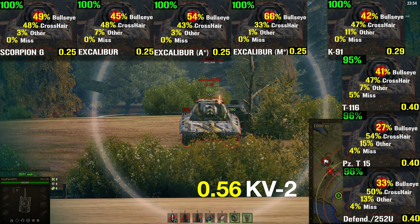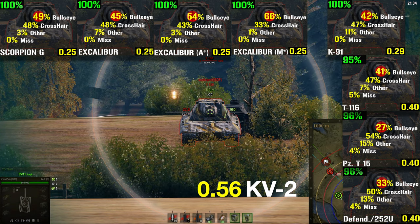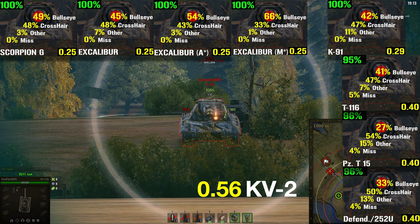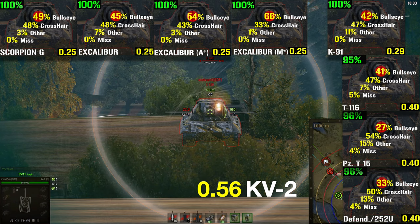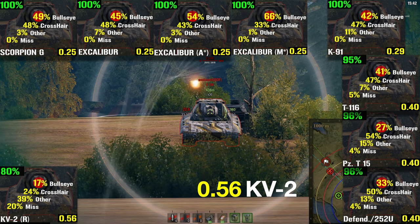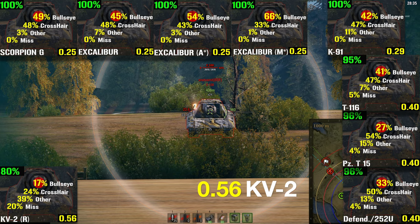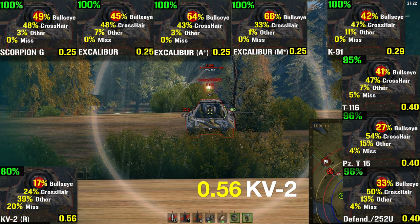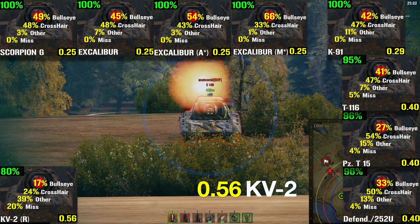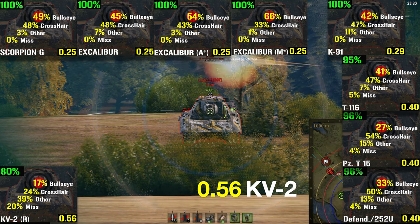Yes, the difference is definitely clear to see, but is the difference actually as big as we would expect? The KV-2 is actually able to hit its target 80% of the time. Yes, the E100 is a big tank. But nevertheless, a 0.56 dispersion value and it still hits 41% of the time either with a bullseye hit or a crosshair shot. Well, this surely must be the biggest proof that the Soviet bias exists.